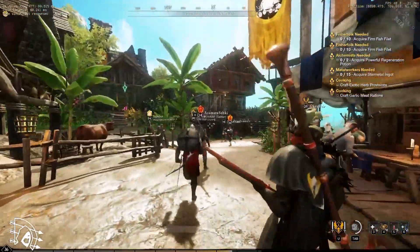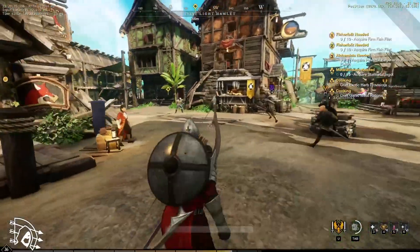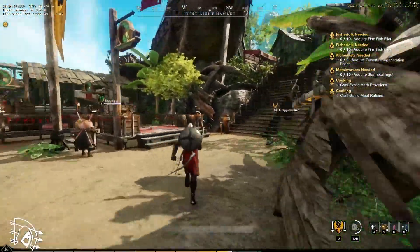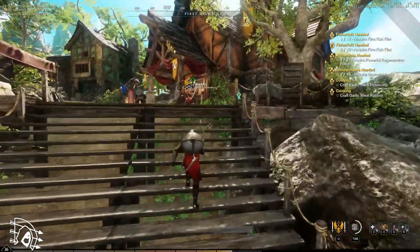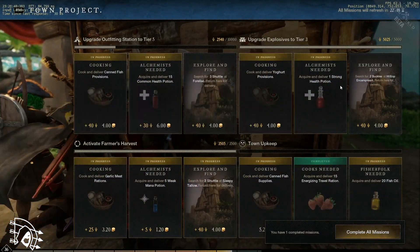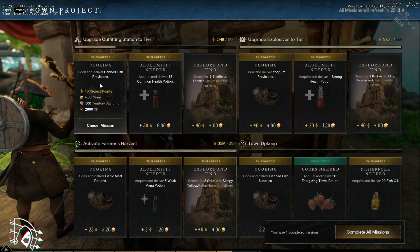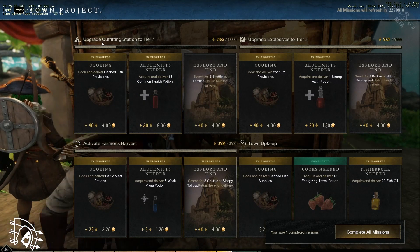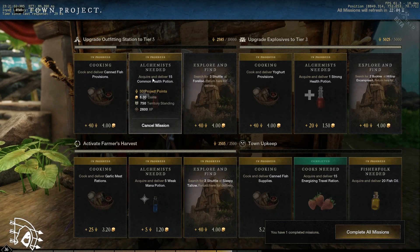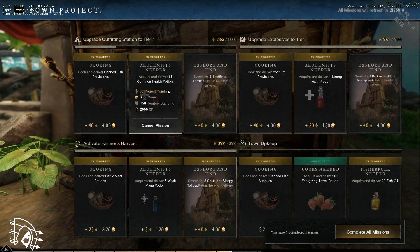When a governor's company runs a town, you can go help the town by doing board quests, which happens to be one of the best ways to gain XP. If you see this bar that's not filled, you're actively working towards upgrading something — right now it's upgrading the Outfitting Station to Tier 5. The Outfitting Station is one of the crafting tables, and higher tiers give you access to more schematics and recipes. It's especially important in towns where your faction owns it.